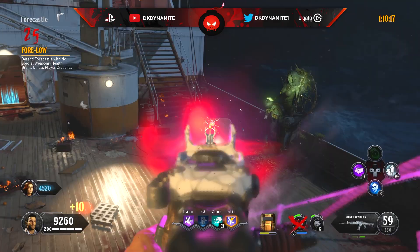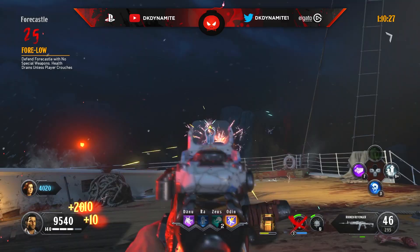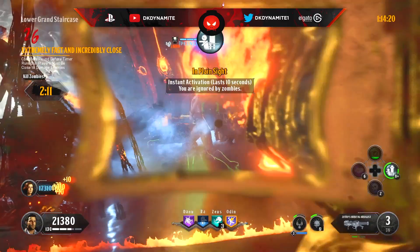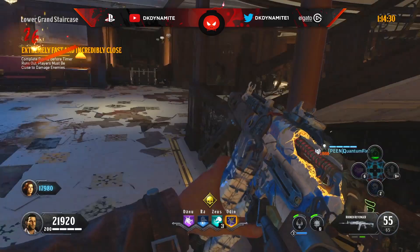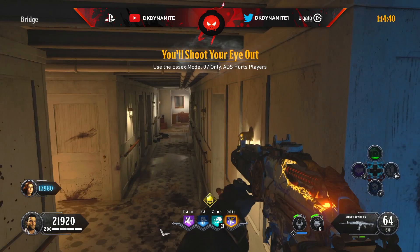For round number 26, complete the round before the timer runs out while players must be close to damage enemies — same proximity rule as round 18, now combined with a time limit. It's only a couple of minutes on co-op and shorter on solo. Go to the bottom of the grand staircase and use everything you have to burn through the round fast. Don't nuke until the middle of the round, when zombies start slowing down, so you don't waste time while they respawn.